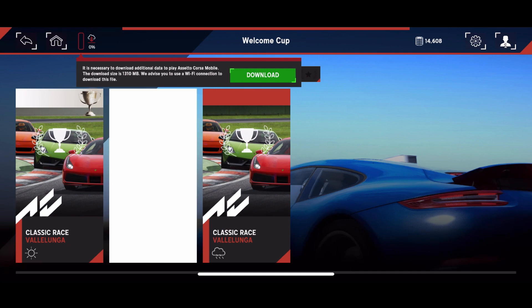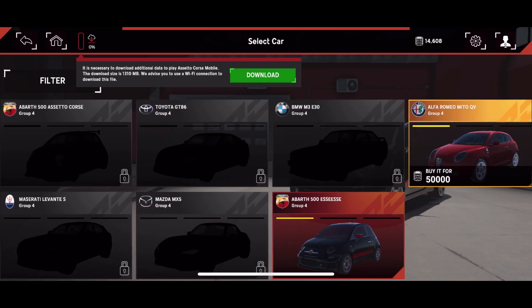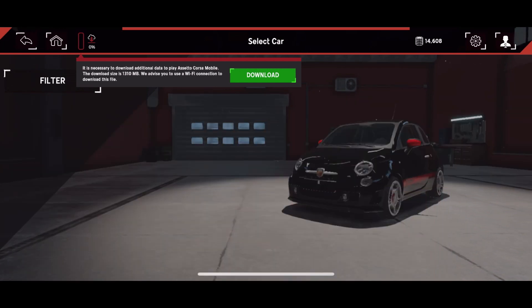The only thing I could find to select cars is when you select a race — it shows you the cars in that class that you can use. You select an event and it only shows you the cars in that class. I think there are only six cars in the class I'm in with the Fiat. So here we go — classic race, time attack, all that stuff. And then there's this button where all you can see is like six cars. Great job, Assetto Corsa. Fantastic game. What can I say? Ten out of ten. Amazing.